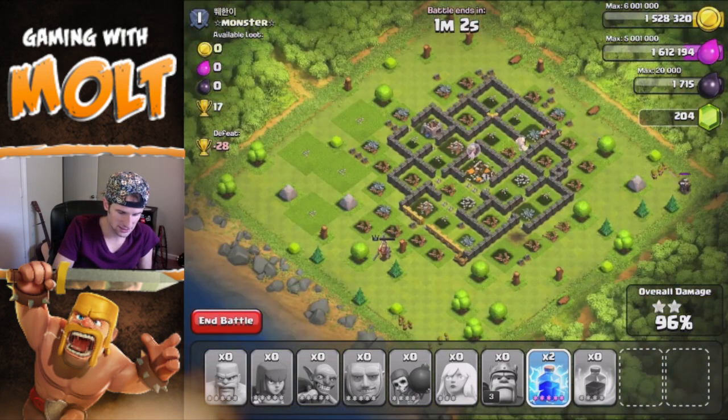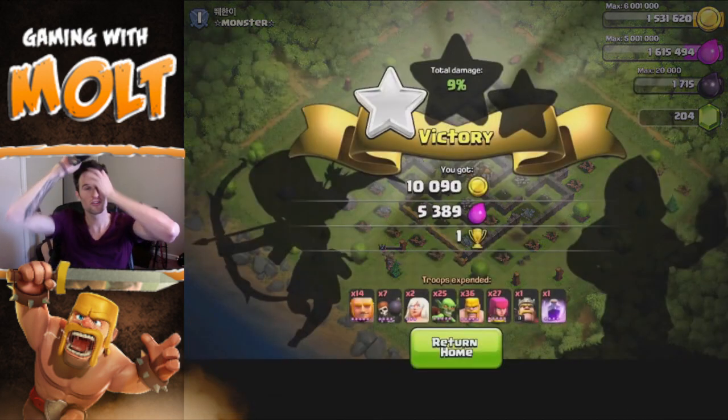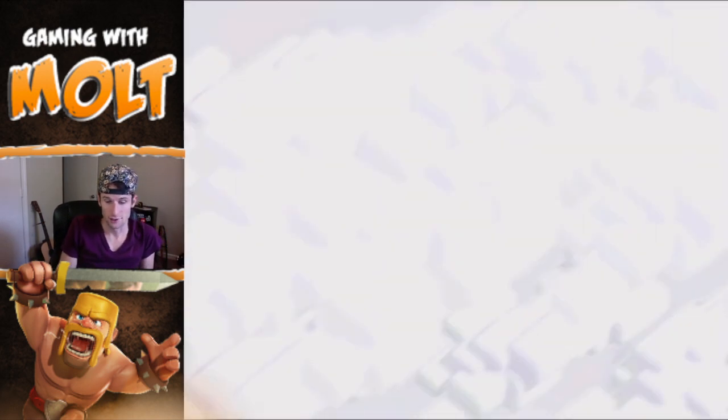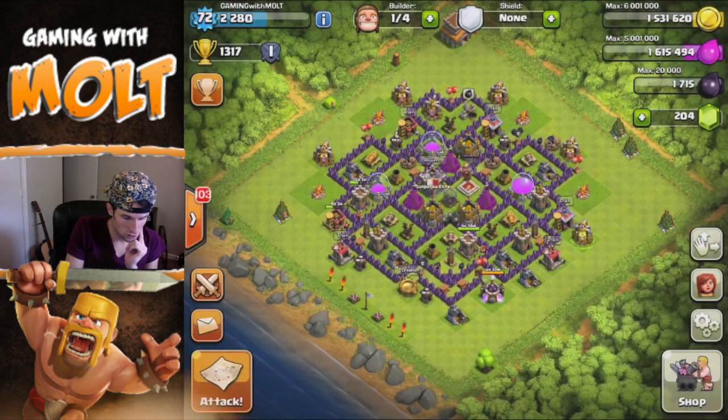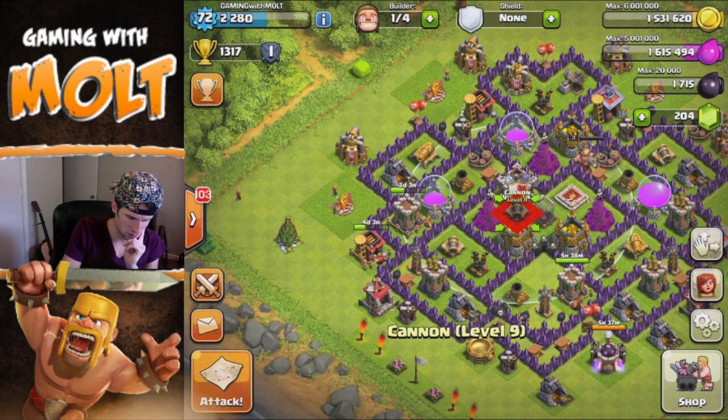Our king also just got healed up, so we got to use him for free and we'll be able to use him in the next raid. There's only two builder's huts for them to attack — one and two — there is a perfect three-star. That's not a bad amount of loot. All I need now is 70,000 more in order to upgrade a cannon.